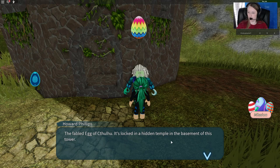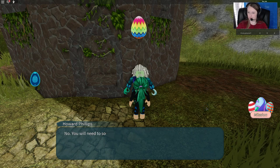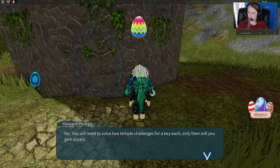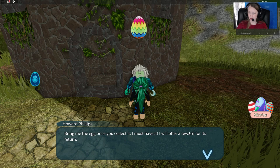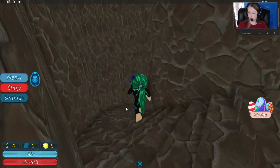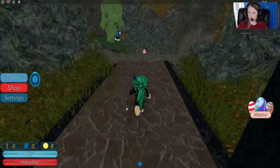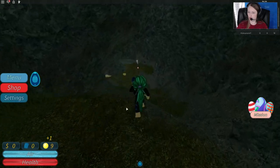It's locked in a hidden temple in the basement of his tower. Now you will need to solve two temple challenges for a key — each only then will you have access. Bring me the egg once you collect it; I must have it and I will offer a reward for its return. So let's go down and start the quest.